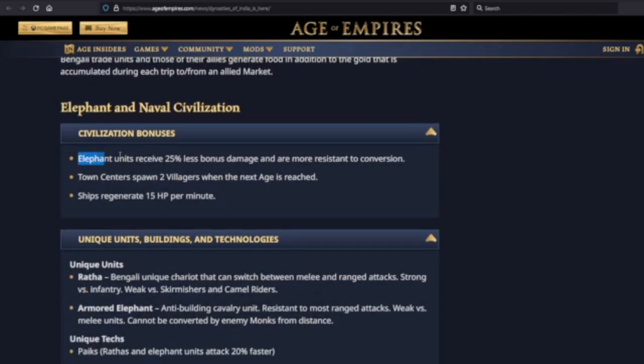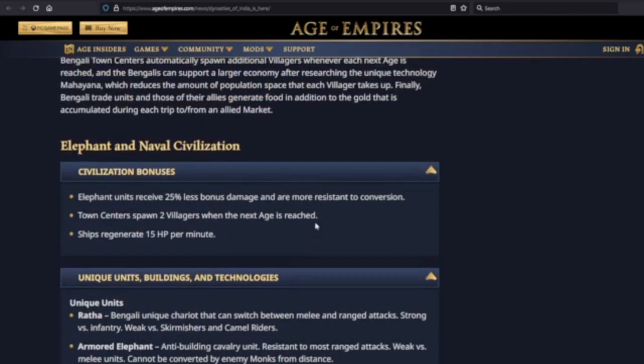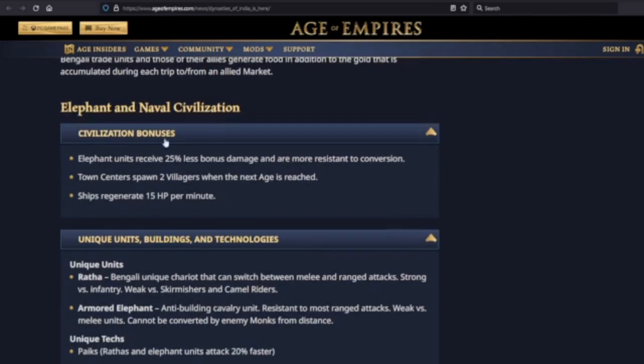Elephant units receive 25% less bonus damage and are more resistant to conversion. Town centers spawn two villagers when the next age is reached. Ships regenerate 15 HP per minute. The elephant unit looks to me like they're going to be a very, very strong elephant civilization — maybe THE elephant civilization. So if you love elephants and you want to go heavy into them, this is a civilization that should catch your eye.